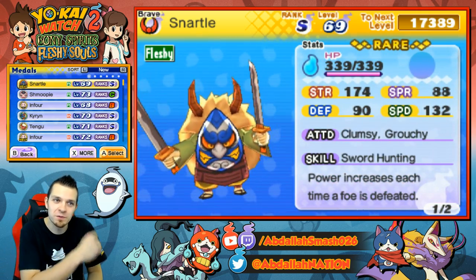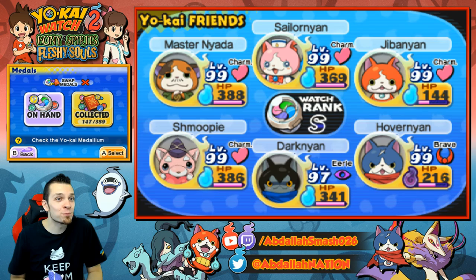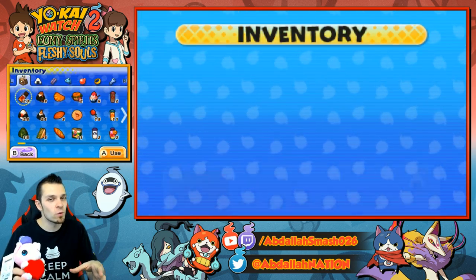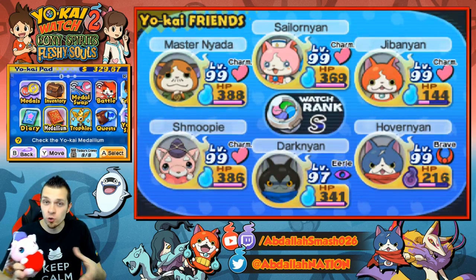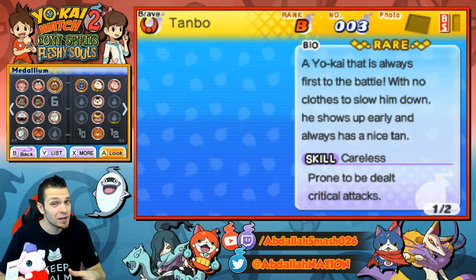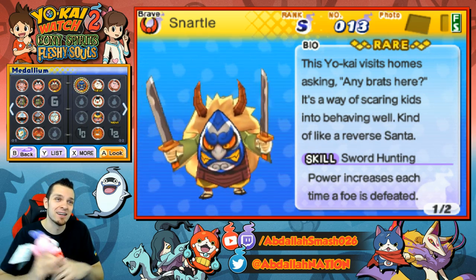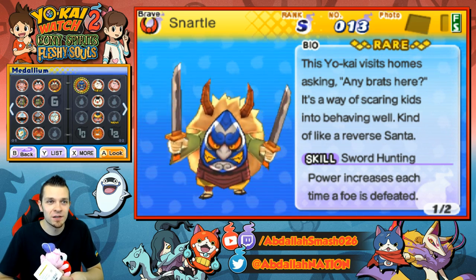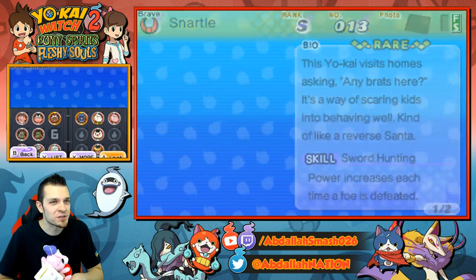For Naughty Bratz, we've seen his soul ultimate before — it's pretty intimidating. So there you have it, ladies and gentlemen: an easy way to get your very own Snartle. If you can get him at the beginning of the game, you're going to be set. This Yo-Kai visits homes asking 'Any brats here?' as a way of scaring kids into behaving — kind of like a reverse Santa.